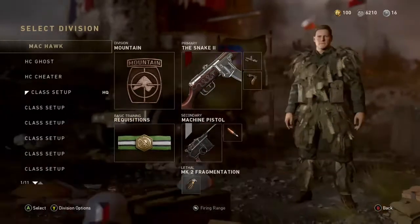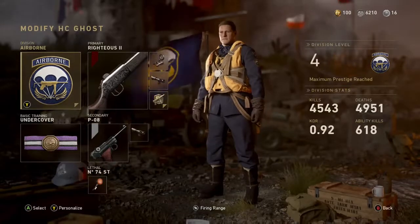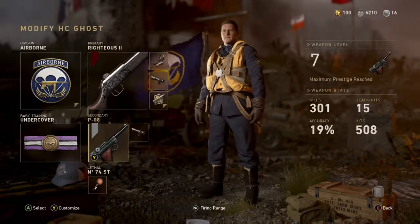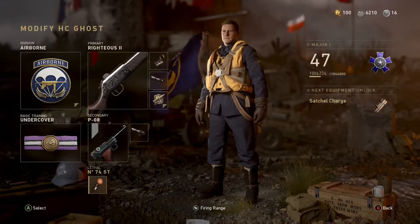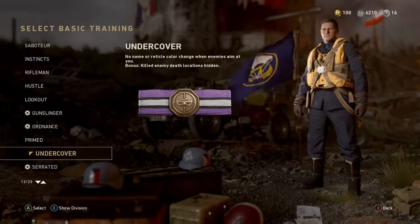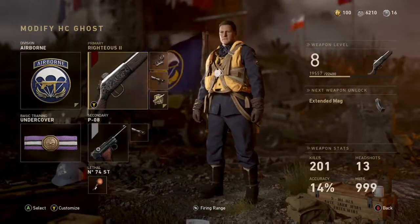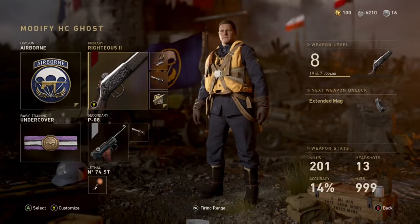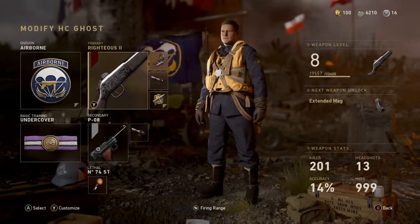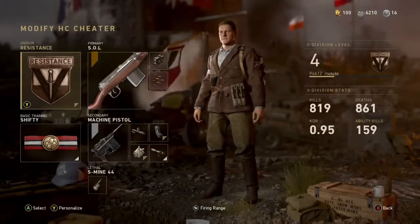Next up we have the Hardcore Ghost. This was a class that I had high hopes for, that sorta just fell short. With the Airborne Division, a Type 100 with Reflex Sight and Steady Aim, a POA Pistol with Steady Aim, a Sticky Bomb, and the Undercover Basic Training, granting you no name or reticle change when enemies aim at you, and keeps enemy death locations hidden as well. In theory this class should have worked great, taking away the only two real ways left to identify you as an enemy, but it didn't seem to work quite as well as I'd hoped. Enemies still shot at me the second they saw me, but it's still a good setup.